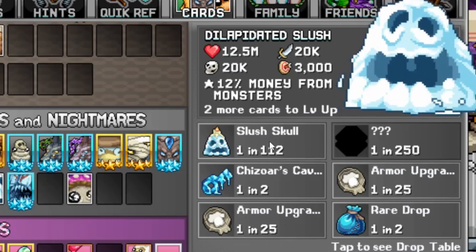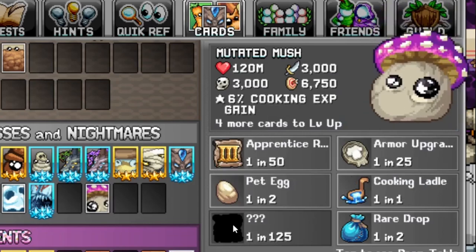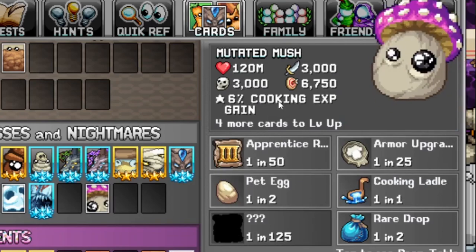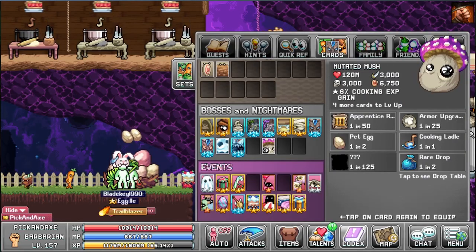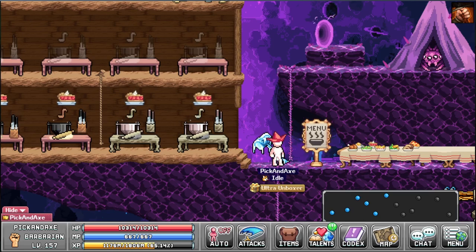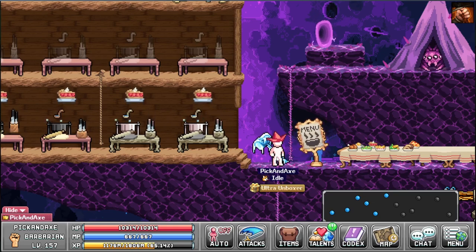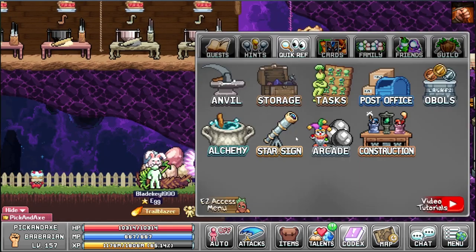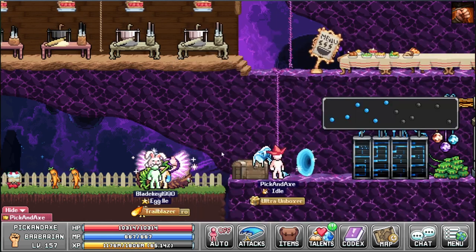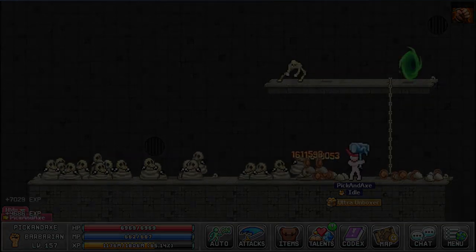We got the slush skull, and this guy drops another recipe. He also has cooking XP gain, and none of them are passive so you have to equip them. That's it for the new mini bosses — all mini bosses now drop new recipes, so go farm them if you haven't already. The easiest way is in the coliseum, but that costs a ticket, so just take your time and farm them every now and then. Don't worry too much about it — thanks for watching, see you in the next one, bye!